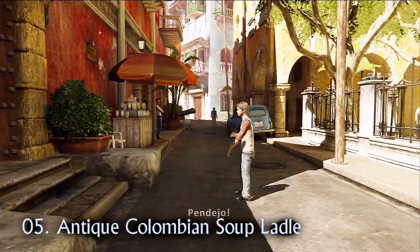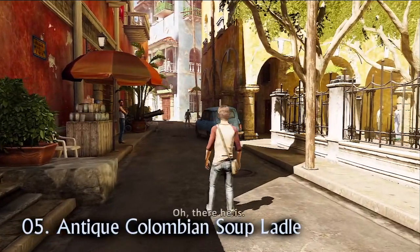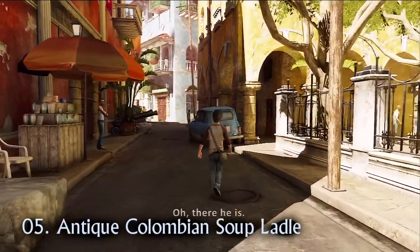After being chucked out of the museum like the dirty little street urchin you are, walk towards the blue car. You'll find the antique Colombian soup label by a doorway.